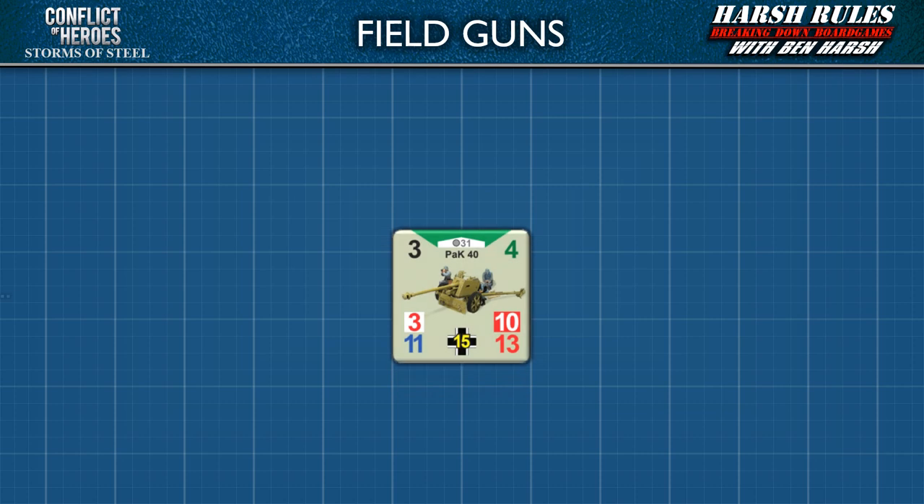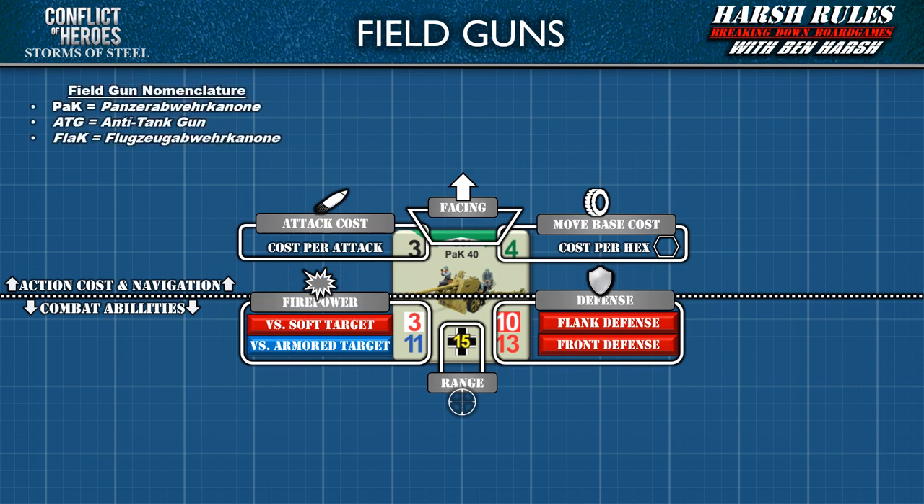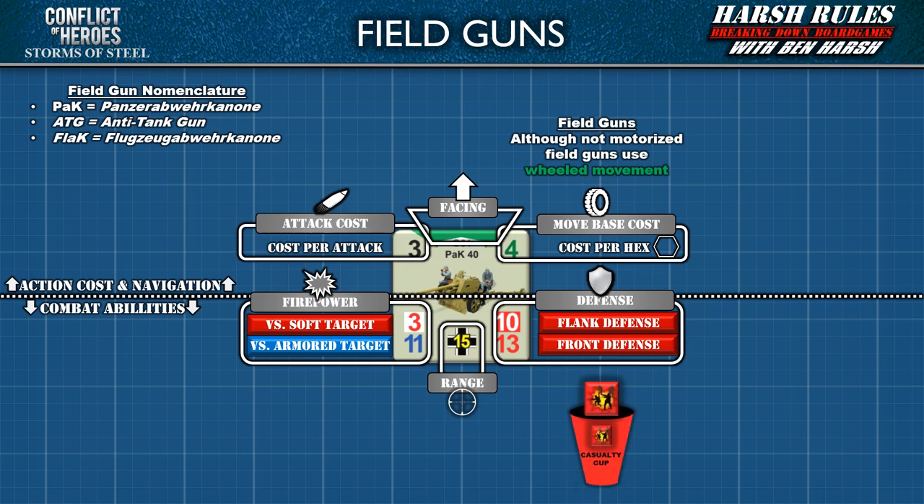Finally, let's talk about field guns. Field guns are crew-served units designated with names like gun, pack, ATG, or FLAC. While they're not motorized, field guns use green-wheeled movement. The movement cost for field guns is particularly high, as the crew must lug it into a new position — for serious redeployment, players should consider towing the field gun with another vehicle. Also note that while this is a large piece of equipment, it is not an armored unit: if hit in combat, players use red hit markers.